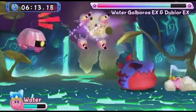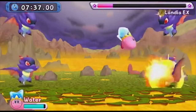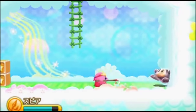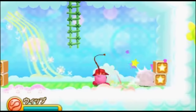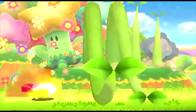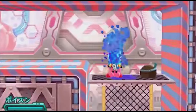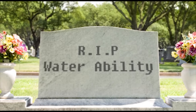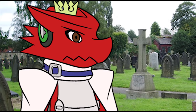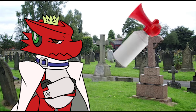Water is just such an immediately comfortable and fun ability that makes so much sense for the franchise — it really does feel like an instant classic. So of course, it was the only new ability from Return to Dreamland that didn't get brought back in Triple Deluxe or Planet Robobot. It's like HAL Laboratories was just like, 'We took too long to make water, huh? Well fine, I guess you guys don't want it anymore.' And then they accidentally gave us Poison instead.